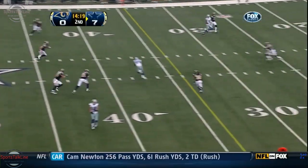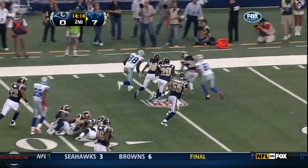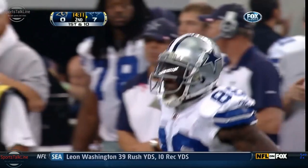Here's Romo stepping up with time, and the pass complete to Dez Bryant. And Bryant gets all of it back and more — Bryant is out of bounds, close to the 20-yard line, and a big play of 34 yards.